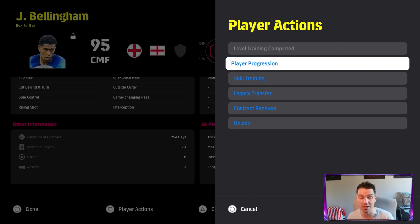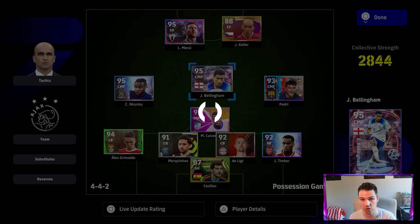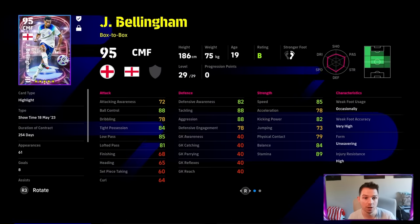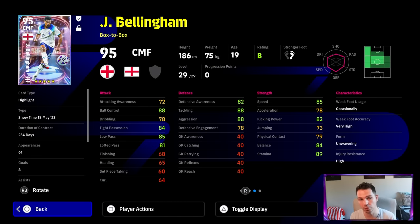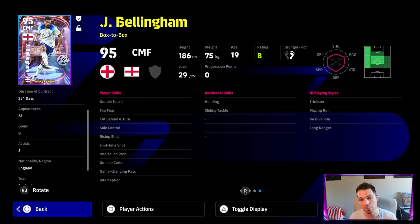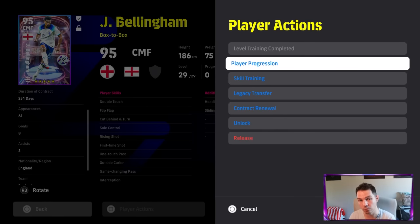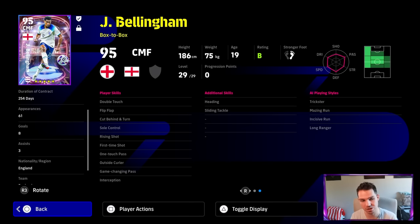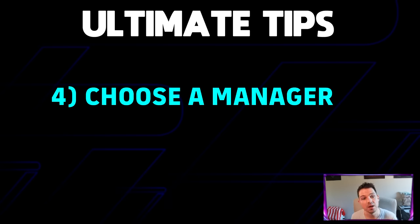When you press the Player Actions button, you get a much cleaner menu. Before, it was very clunky and time-consuming to re-contract or retrain players. They've also added goals and appearances on the left side if you scroll down with your right stick. It's a lot cleaner within the Game Plan now — you can pick your team and tweak players through this menu. It's a UI change, but it's a meaningful improvement that streamlines the whole experience.